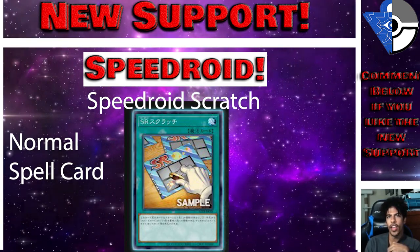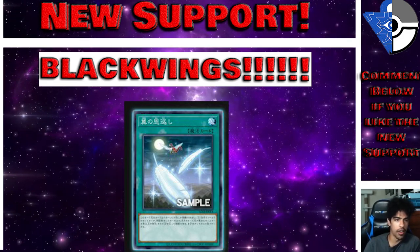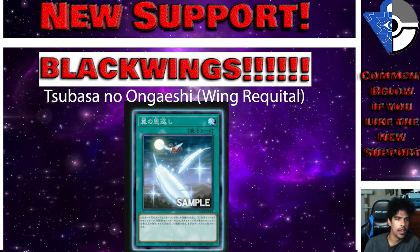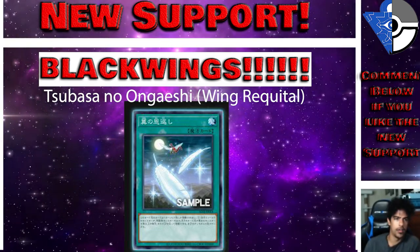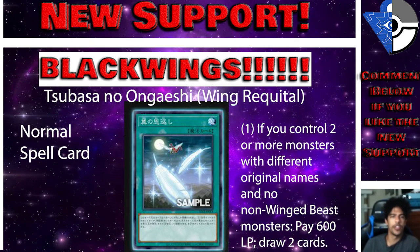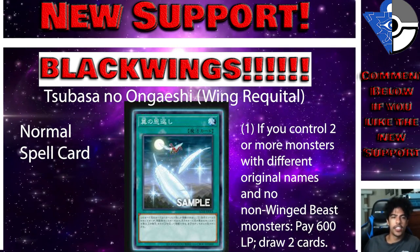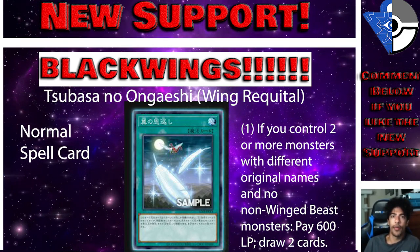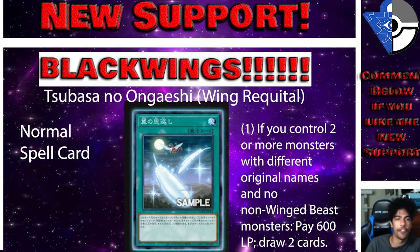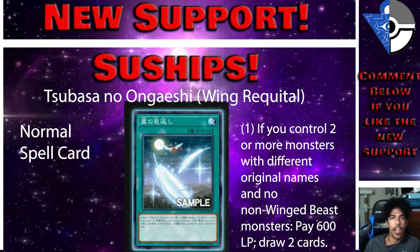Now for the Wing Beast support — specifically called Wing Recital, a Normal Spell. If you control two or more monsters with different original names and no non-Wing Beast monsters, you can draw two cards. It costs 600 LP, but it's essentially free. Blackwings really needed draw cards beyond Allure of Darkness and this is perfect — just have two Wing Beasts on the field and draw two.